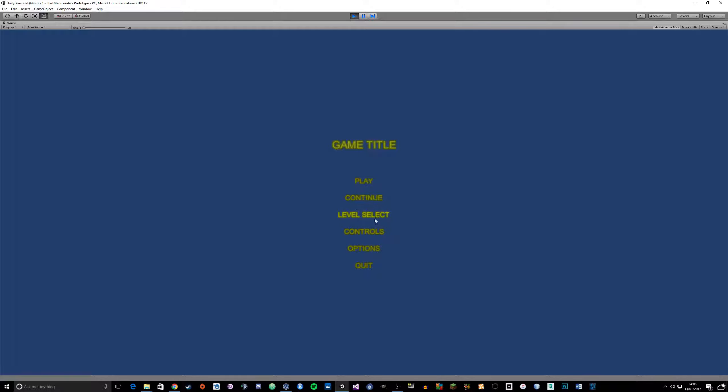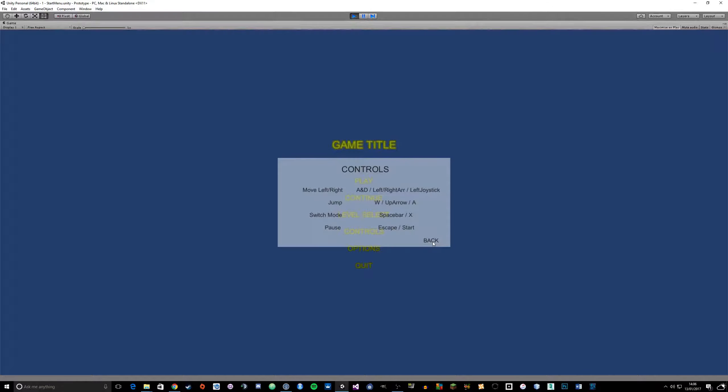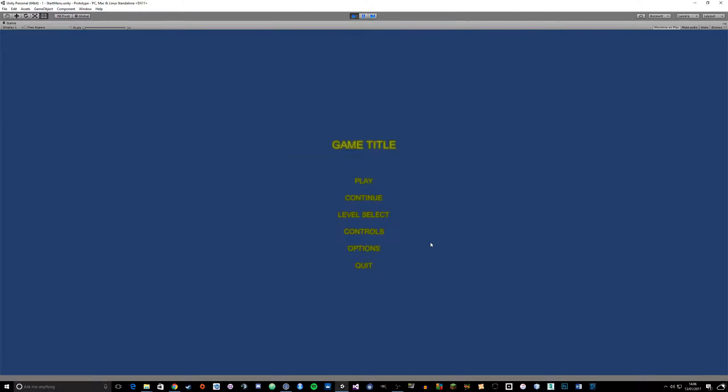We've also got level select to go to that and choose which level you want to go to - there's only 10 levels at the moment. We've got controls here to tell you how to play. I do have an options button there which does nothing at the moment - I haven't actually added any options. And we also have the quit button to quit out of the application. Obviously it doesn't work at the moment because we're just in the Unity editor.